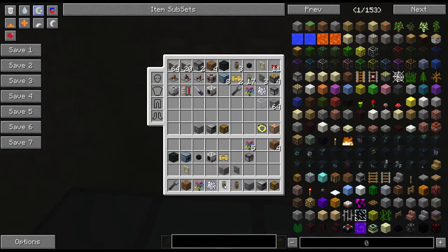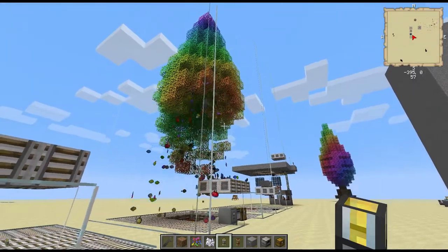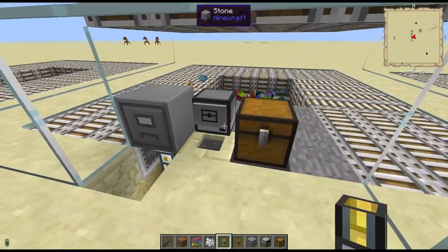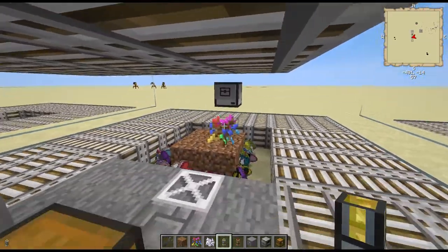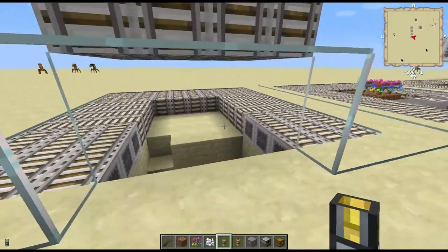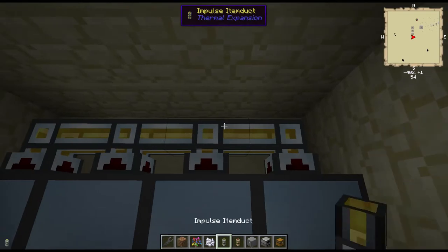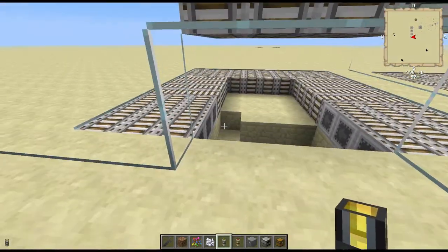Now we need an item duct. As you can see it kicked off — you heard it going off. Now we need item ducts coming out of here. Each one of these needs to be set as an output. And then on the facing inside, the filing cabinet's going to go on this row here.